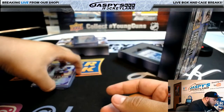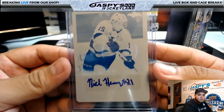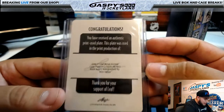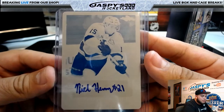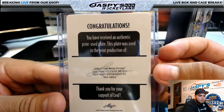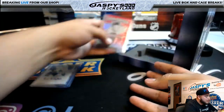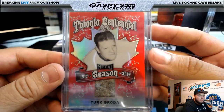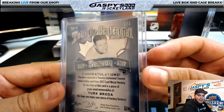And we have another printing plate one-of-one right here. Looking at the autograph — that's Nick Henry. Cyan plate base auto one-of-one, Nick Henry. And the last one is a Centennial Leaf Centennial — look at this — Turk Rada, a one-of-one. That is pretty sweet.